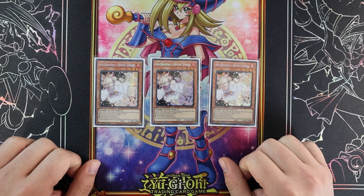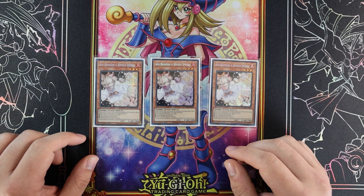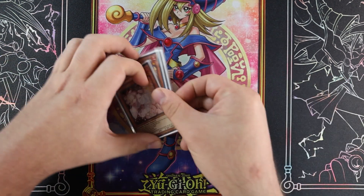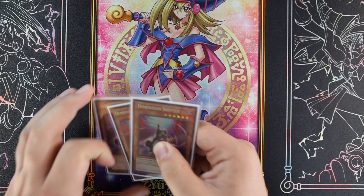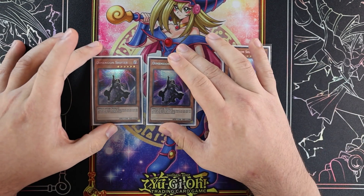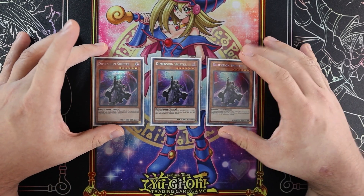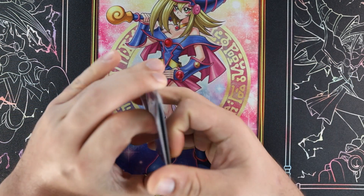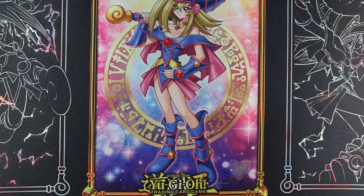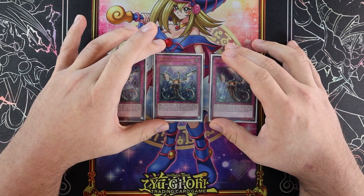Otherwise you can play things like Lance or Book of Moon — the book cards. Lance also protects your Magnifica against things like Raigeki, Dark Ruler No More, which is something we hard lose to sometimes. But we have enough sackable cards like Dimension Shifter in the main that it doesn't hurt as much, since we're really geared to stop the opponent as well.